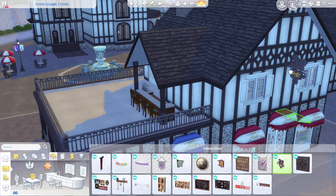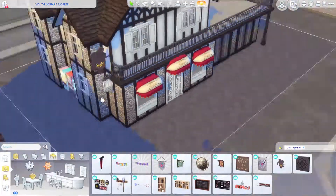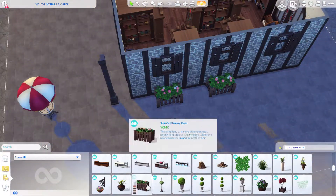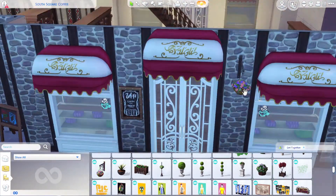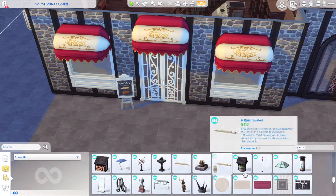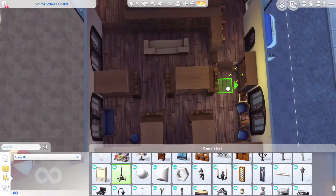I also got a chance to use the signs for the outside — there was a cafe one and a book one, so I put both up and I love it. At the cafe, I originally just had a coffee counter, but in the end I went back and put a little bench behind it with a dishwasher, a sink, and maybe a fridge. I put in a tiny little open kitchen, so it's very cozy. I put several fireplaces in and there are lots of places for your Sims to sit.